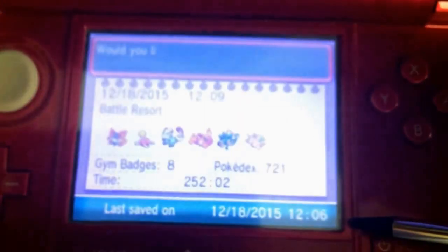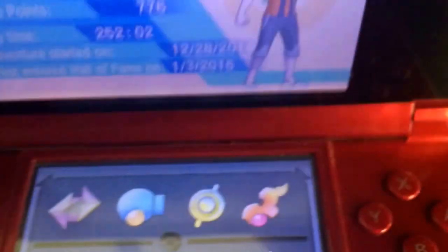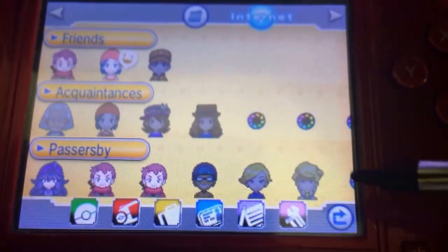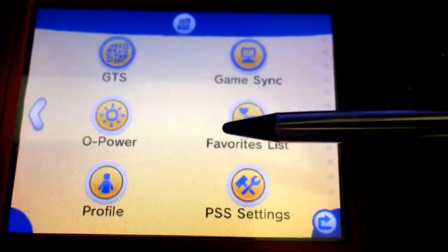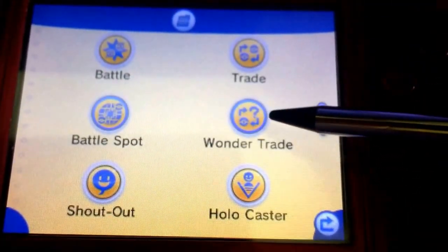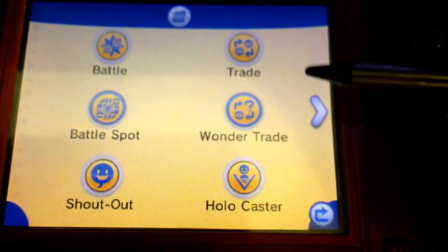Just another thing — in case you didn't know, my trainer name is Devon, D-E-V-O-N. And to recap, the trainer message will be 'DG17 Shiny Trio Giveaway.' With that, let's get on with the Wonder Trade and get these started.